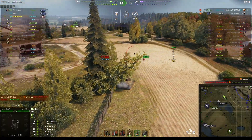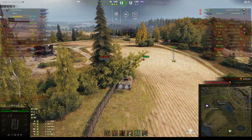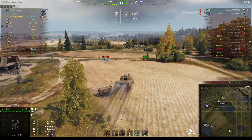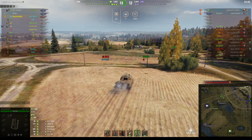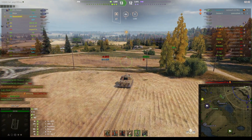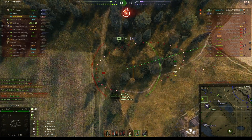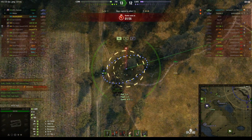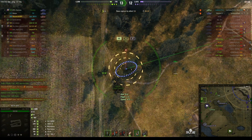We're right up against the edge of the map. We just lost our Scorpion to the Leopard Prototype, but now there's only two enemies left: the Leopard Prototype and the Scorpion G. The good news is we know exactly where they are — they must be in grid square B1 or C1. The Conway has moved into the cap area. Two minute warning.